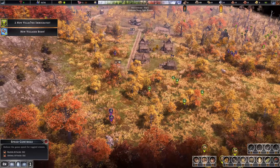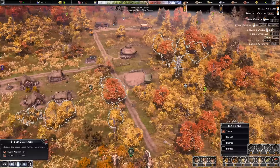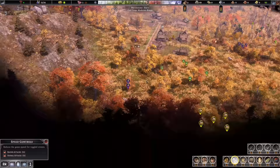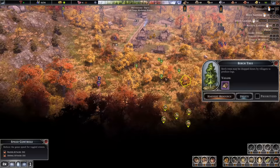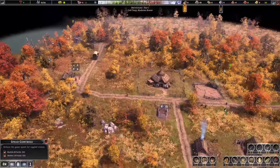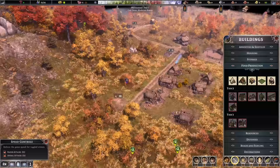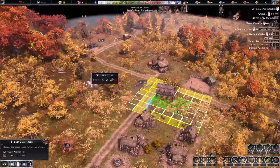Two new villagers immigrated and one born — we're officially on 15. We're struggling with wood, so let's prioritize some tree cutting here. I won't build anything for now as we're pretty much prepped for winter anyway. The hazelnuts are good in the autumn — same with some of those veggies. The fishing should give us enough to get through. Once that smokehouse is in the food will last a little bit longer. We're going to need more stone for our food storage — I'll probably need to harvest that rock out there.